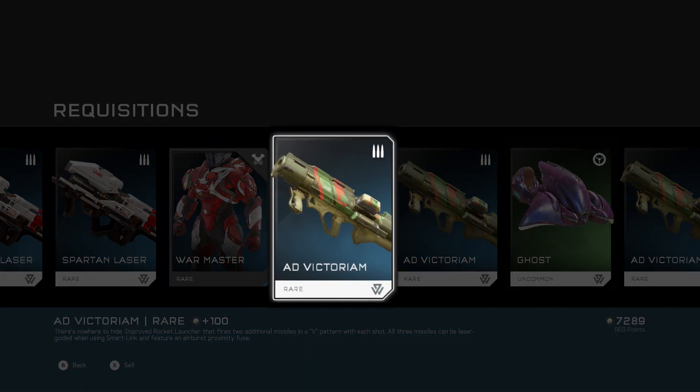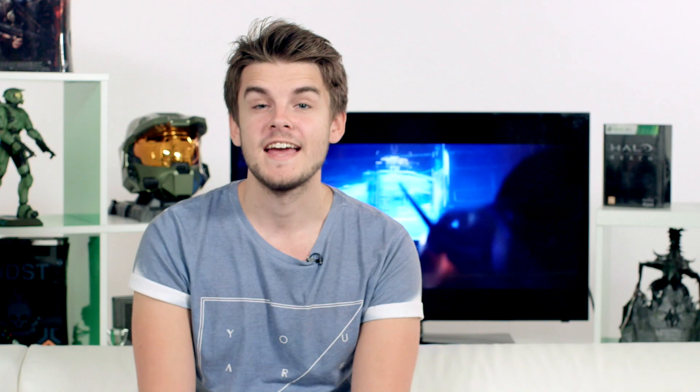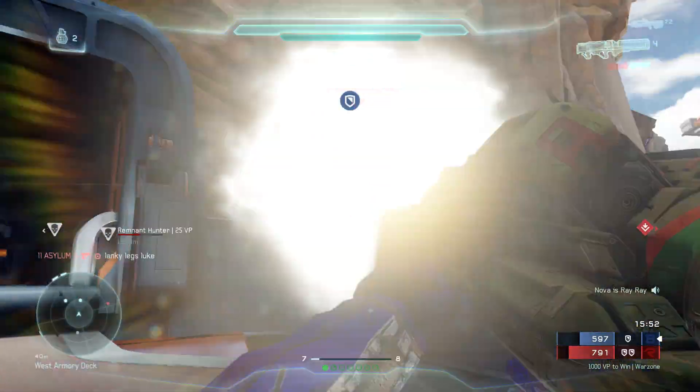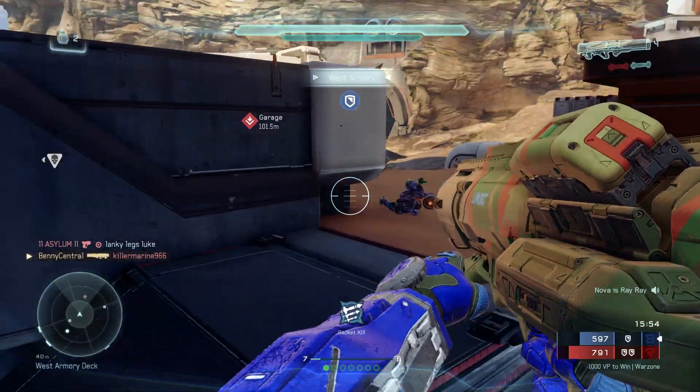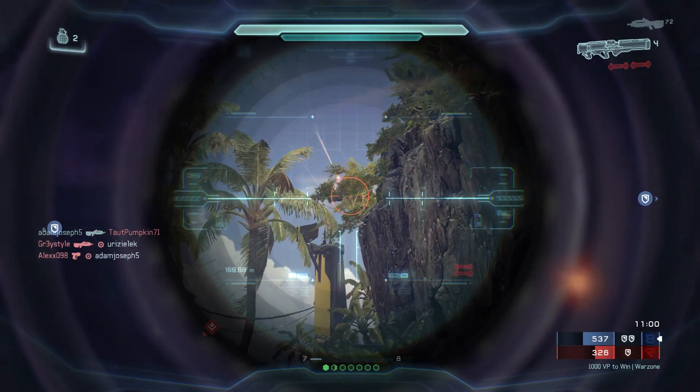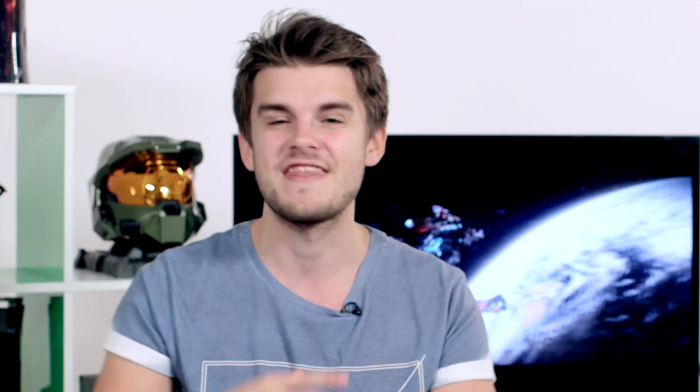If we take a look at the AD Victorian Rocket Launcher, which I got in this pack, this is just one of the many different variants of weapons within Halo 5. Rather than shooting a single rocket, it fires a total of three in a V pattern, which are a lot harder to dodge, and you can laser guide them while using Smartlink — perfect for taking down aircraft. Though once I've used the card, that's it — it's gone until I get another from a pack.